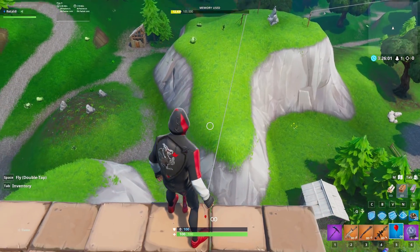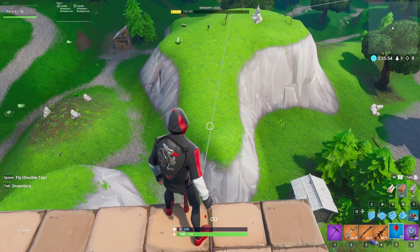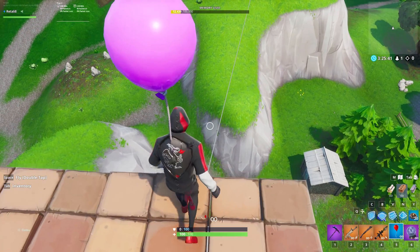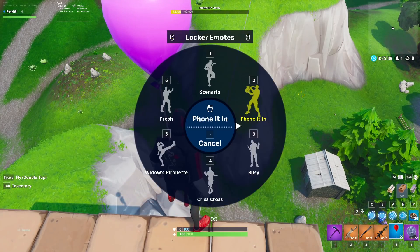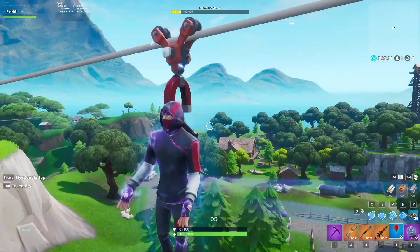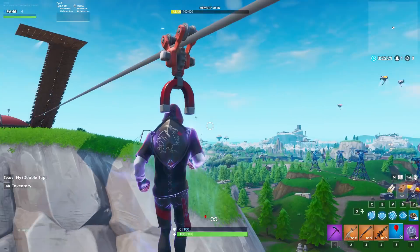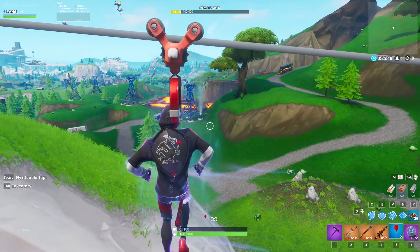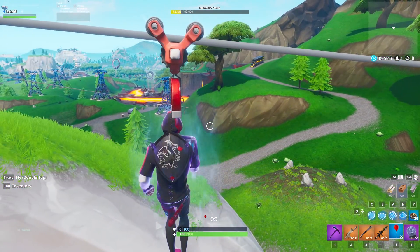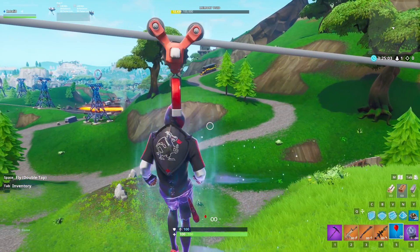This final glitch allows you to use emotes on ziplines — so if you're going on a really long zipline, you can actually use emotes. It only works in creative or playground because you need balloons. All you need to do is use some balloons, emote, and go right next to the side. You can see when we fall down we're still using our emote, and pressing onto the zipline shows we're actually using our emote whilst on it. You can move around and stay on here forever just dancing. If you have one of those backflip emotes, you could actually dodge bullets.